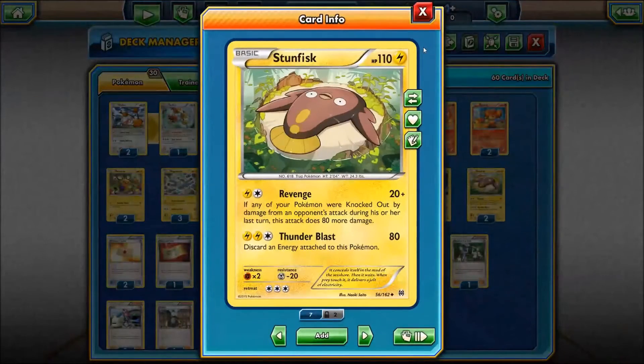The last Pokemon in the deck is Stunfisk, and he's a revenge killer. For an electric energy and a colorless energy, this guy comes in. Naturally it does 20 plus, but if any of your Pokemon were knocked out the previous turn, it does an additional 80 damage. In this format there aren't many high-HP things unless they're fully evolved, and evolutions are hard to get off. So it's nice to have this basic Pokemon come in, take care of business, and then Thunder Blast for 80, discarding an energy.